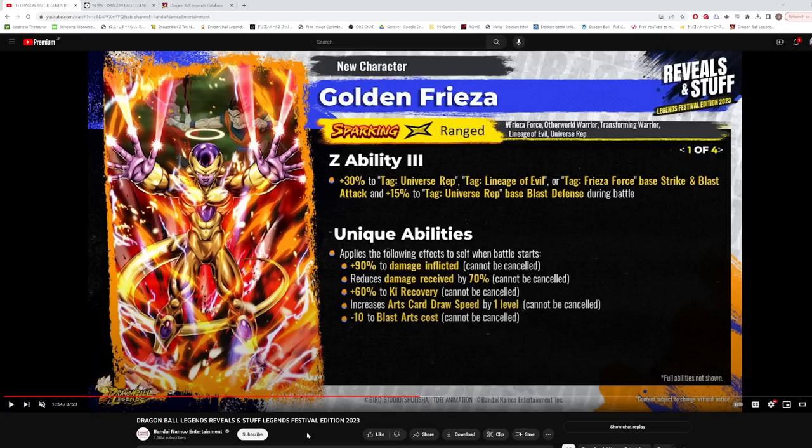His Z ability at 14 stars gives 35% to Universe Rep, LOE, or Frieza Force base strike and blast attack — so both offenses — and then 18% to Universe Rep blast defense. His unique ability gives 90% damage inflicted, reduces damage received by 70%, which is very good to see. He also gets 60% key recovery that cannot be canceled, card draw speed, and minus 10 to blast arts cost. This is a very big W base stat spread for a ranged character — all the boxes are checked off right away.